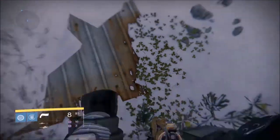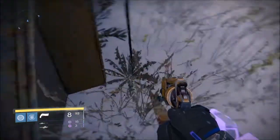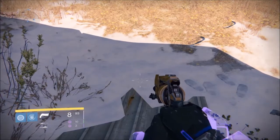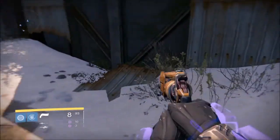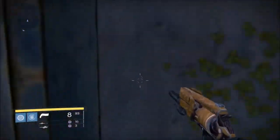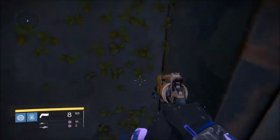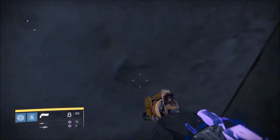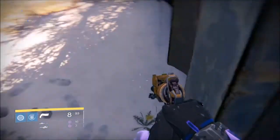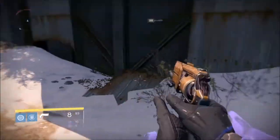This bug is found right on top of the cave where the Crotas come out, and in front of where you spawn when you go into a patrol or any mission that starts right there. You go up the cliff and go straight to the building in the middle. Just walk toward the wall — you don't even have to jump — and you'll get stuck. You have to go to the right side; the left side doesn't have anything. It might have to do with that piece of metal on the ground that's blocking your way. Doesn't seem like much, but it's a good bug.